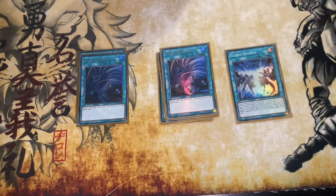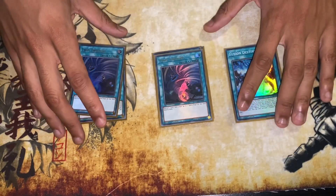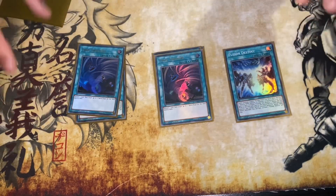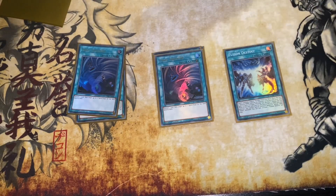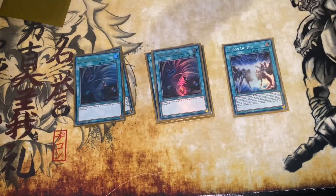The reason my hand traps aren't as high is I'm not playing the Gamma package. However, for a cheaper budget option without Phoenix Enforcer, I would suggest playing three Rescue Cats and the Gamma package. Rescue Cat enables easy one-card combos, and with Gamma you're protecting yourself from getting Ashed when you normal summon Rescue Cat. That's seven cards, and considering the Destiny Hero package is five cards in the main deck, you can make the space for it.